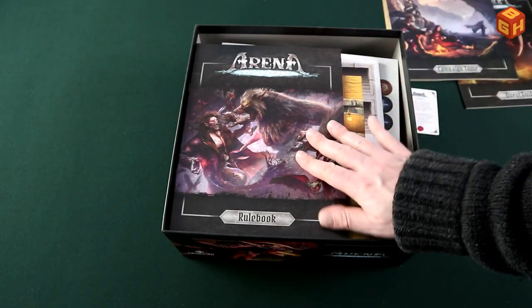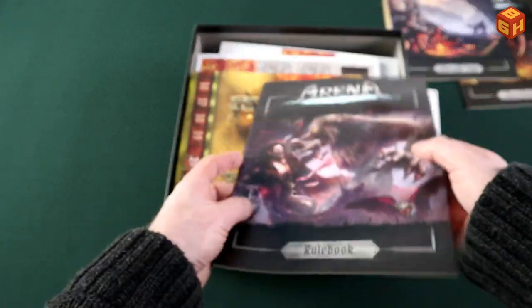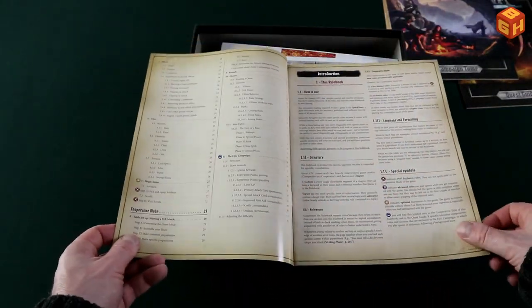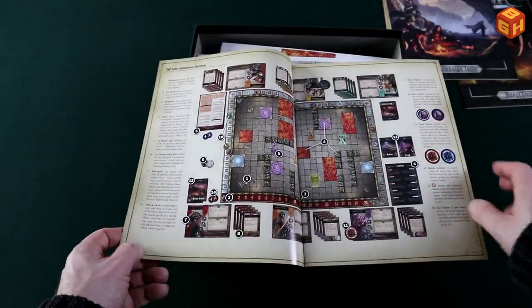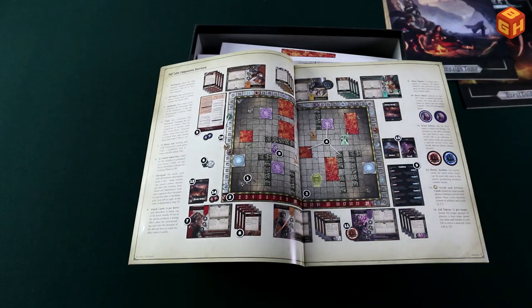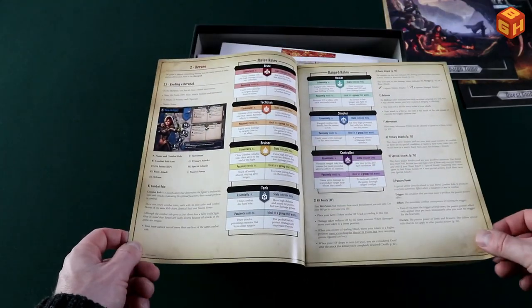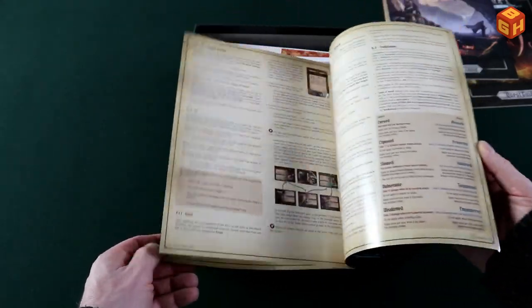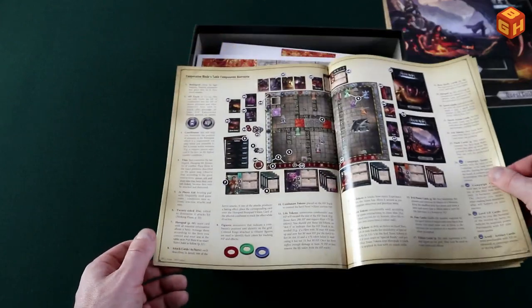Then thirdly we have the rulebook, which is almost as thick. It has an index, a component list, introduction, general rules, and competitive mode — because this game has plenty of modes. You can play competitively, cooperatively, single quests, or the whole campaign. Pretty awesome — quite excited to finally receive this. I'll go through the rules a bit quicker because there is plenty of other stuff in this box I'd like to show you.